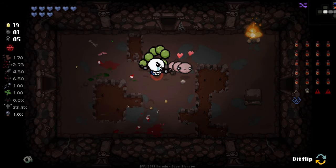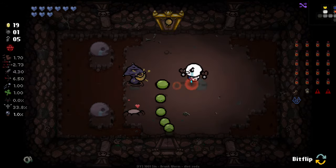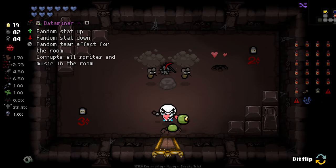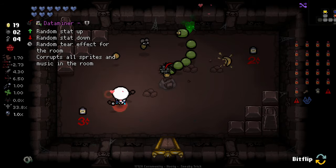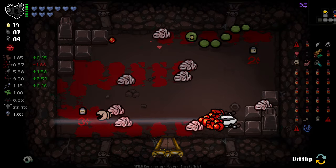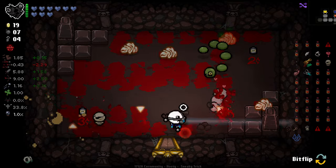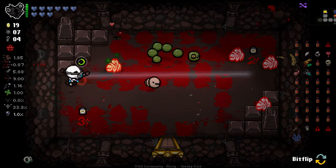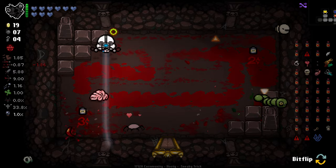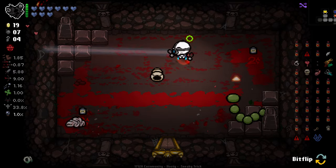We started off with little circles producing beneath us when we move — originally blue, and now they're red. A data miner is 100% a flippable one. Oh no. Okay, so we gained Pop-Pop. We gained Monstro's Lung. We gained a lot of items off of the back of that. Wow.